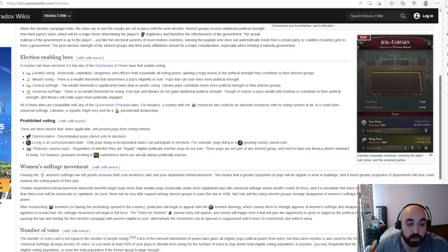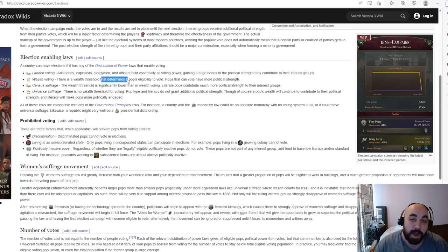An important note: politically inactive POPs do not vote, regardless of legal eligibility. These POPs are not part of any interest group and tend to have low literacy or standard of living — for example, peasants in subsistence farms are almost always politically inactive. So even if you've passed universal suffrage but everyone is poor, the still-wealthy will hold a large percentage of clout, since most clout is being determined by wealth rather than votes.